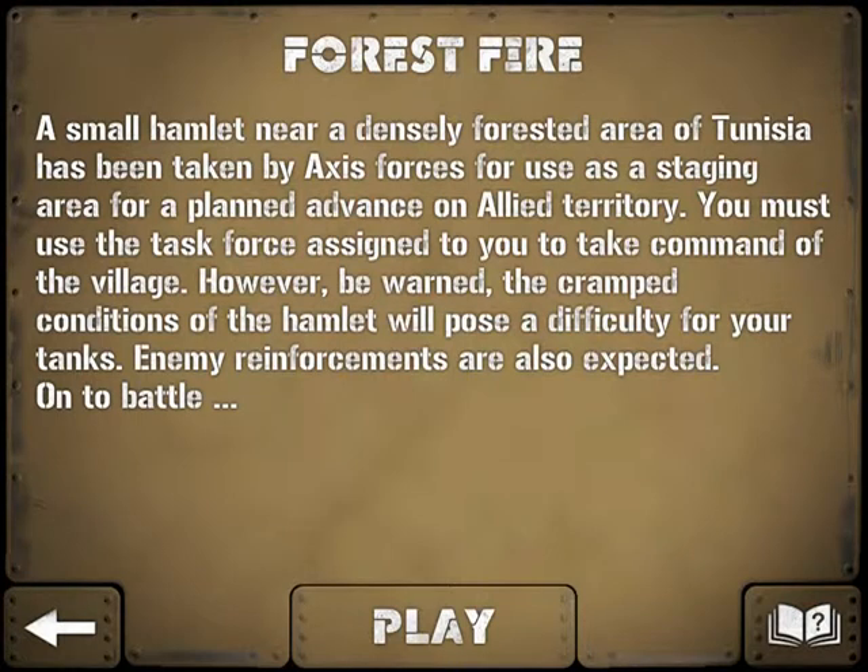A small hamlet near a densely forested area of Tunisia has been taken by Axis forces for use as the staging area for a planned advance on Allied territory. You must use the task force assigned to you to take command of the village. However, be warned — the cramped conditions of the hamlet will pose a difficulty for your tanks. Enemy reinforcements are also expected. On to battle.